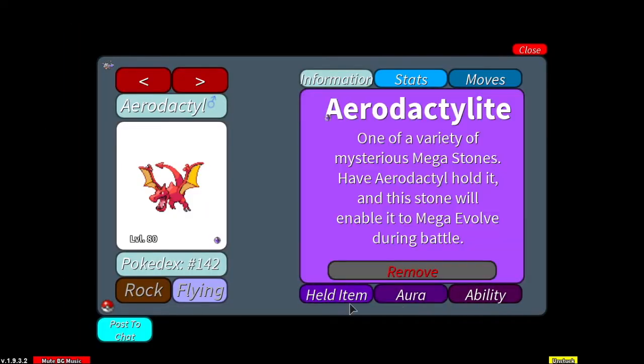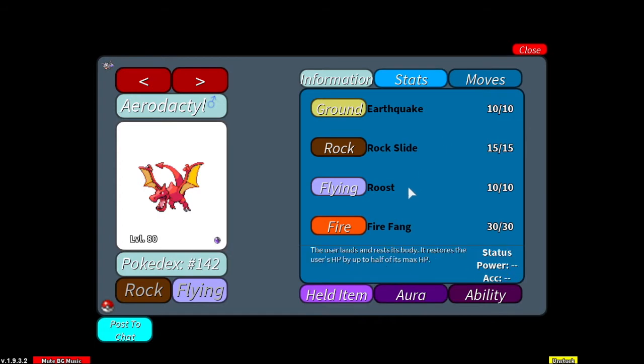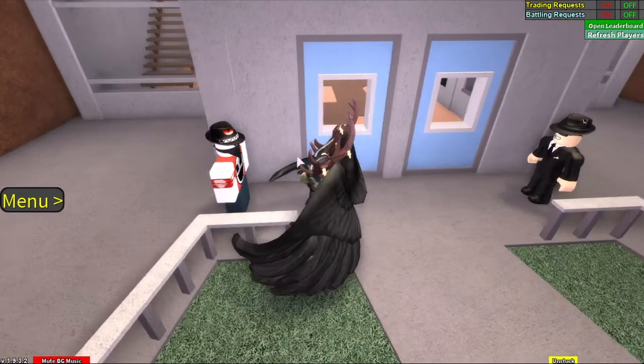If you even don't like it because it's not your OT, just take the mega stone — you know it's good to have. So it's jolly nature and moves: earthquake, rock slide, roost, fire fang. So it saves you from having to get them and waste your money on doing that.